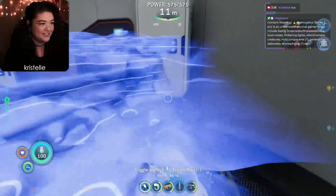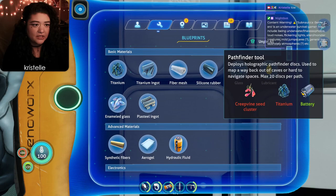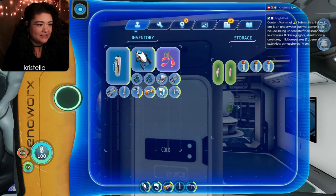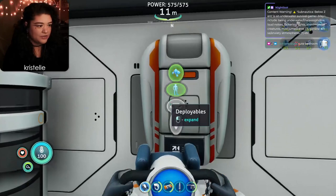The only new things I did were add another distance module onto the scanner room - as you can see, these stack. I added two distance modules. I've also made some lockers, a propulsion cannon, and the pathfinder tool. I also made a little locker just for cold things like thermoses. I tried to plant the fevered pepper outside but couldn't, so I might need an indoor grow bed for that.